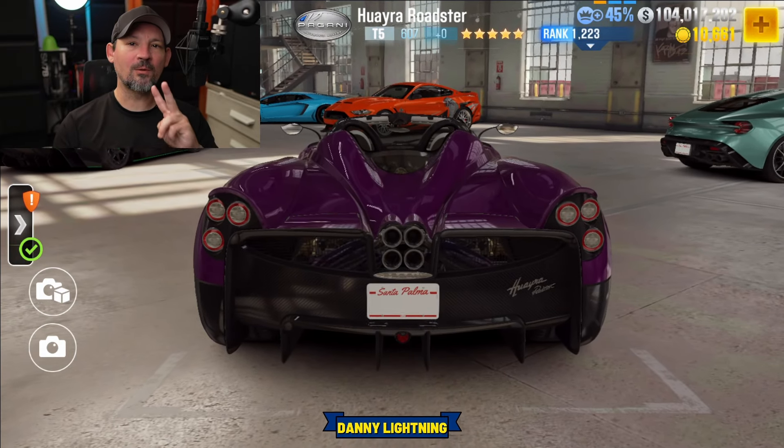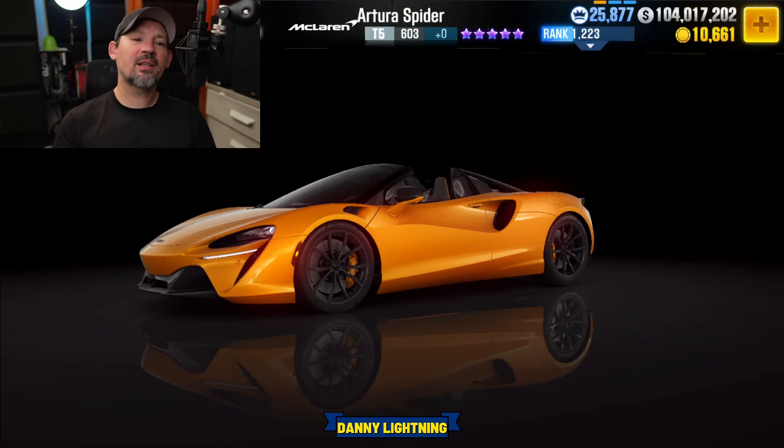The brand new McLaren Artura Spider is going to be the milestone prize car for Season 215. I hope this is just as good as the Artura — the Artura is a crazy good live racing car, so I would expect this to be as well. This is a brand new car so I will have a video on how to drive it with a review coming out in the next few weeks. The very top crews will get this in orange and purple stars, and anybody who gets over 20 million respect points per season in their crew will get it in a different color.